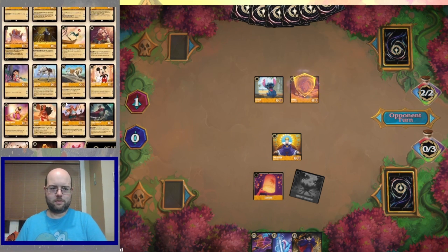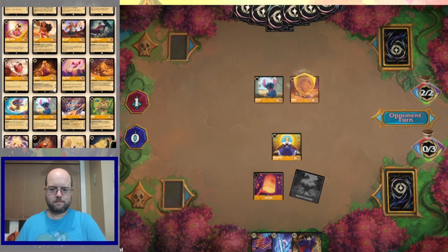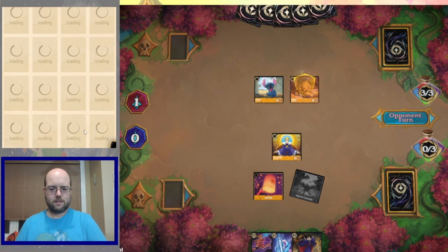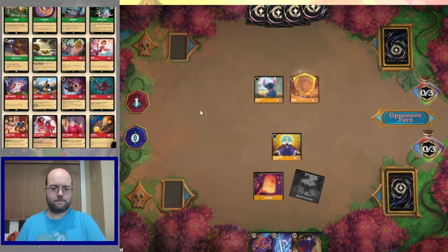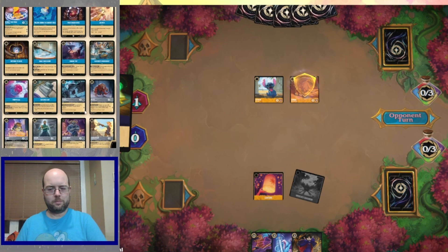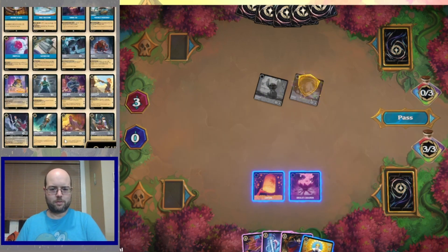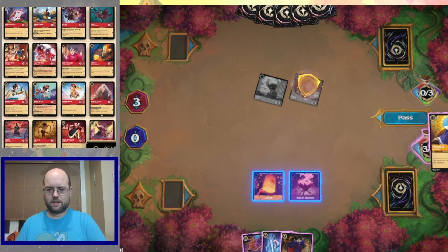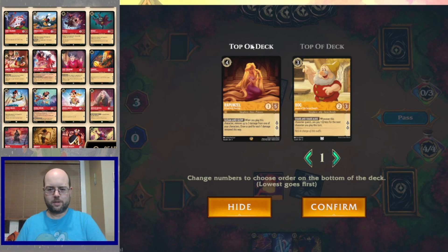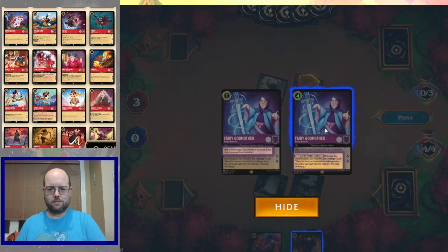I intend on playing the Fairy Godmother. The opponent decides that the Storm was Rage on but they paid the full price — three ink for the song to take out my small Queen. I'm happy with that trade, it's less pressure. Here I'm going to ink the Queen, look at the top cards, finding a Rapunzel seems good — Rapunzel is always a nice one — and go Fairy Godmother.